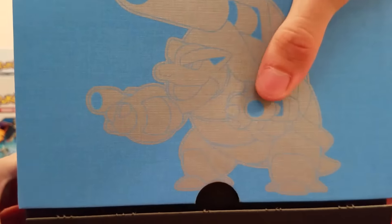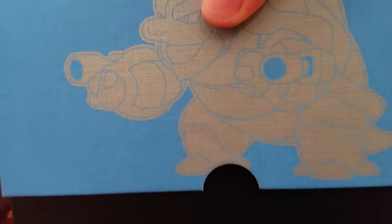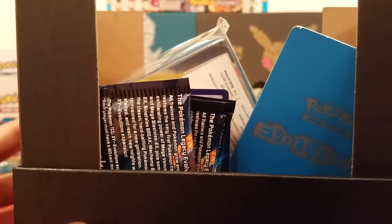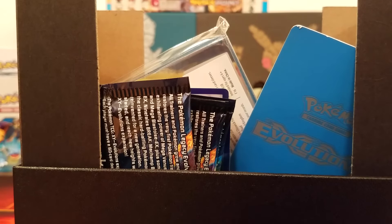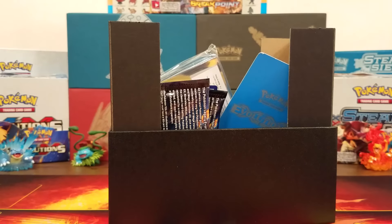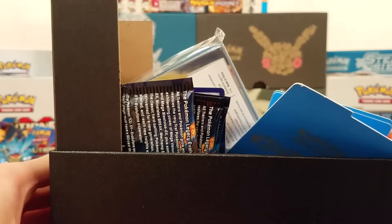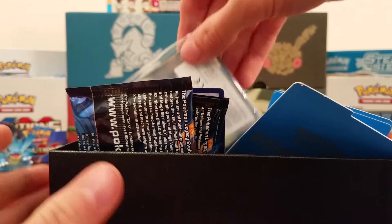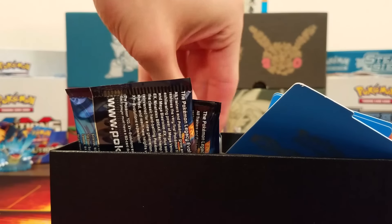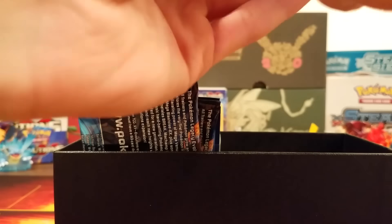Now let's take a look at the box here. There's some cardboard — get rid of that. Before we go any further, there's a little cardboard piece in the top part of the box. Make sure you pull that out, because it destroys your cards on the ends. That's the reason why some of my cards were bending, which was kind of annoying.